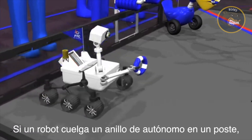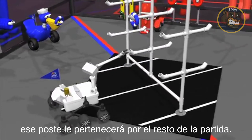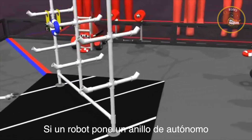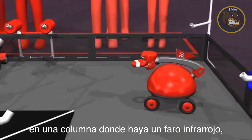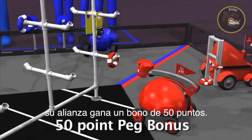If a robot hangs an autonomous ring on a peg, their alliance owns that peg for the entire match. If a robot hangs an autonomous ring on a column with an IR beacon, their alliance is also awarded a 50-point peg score bonus.